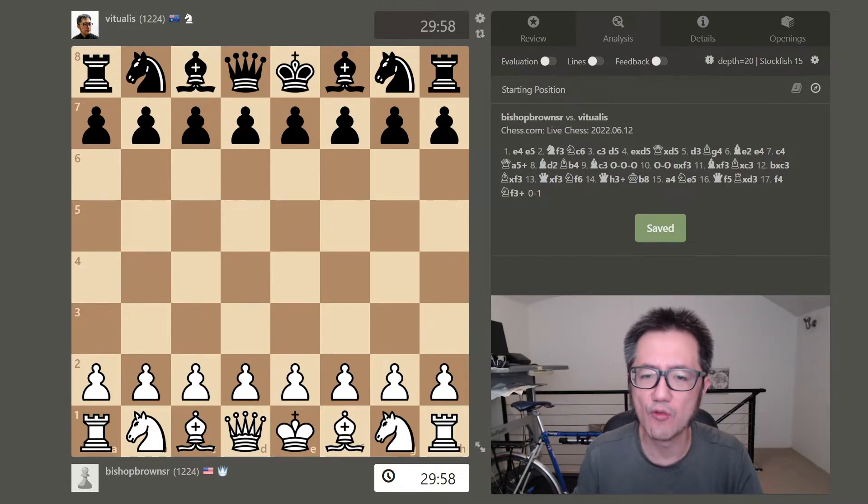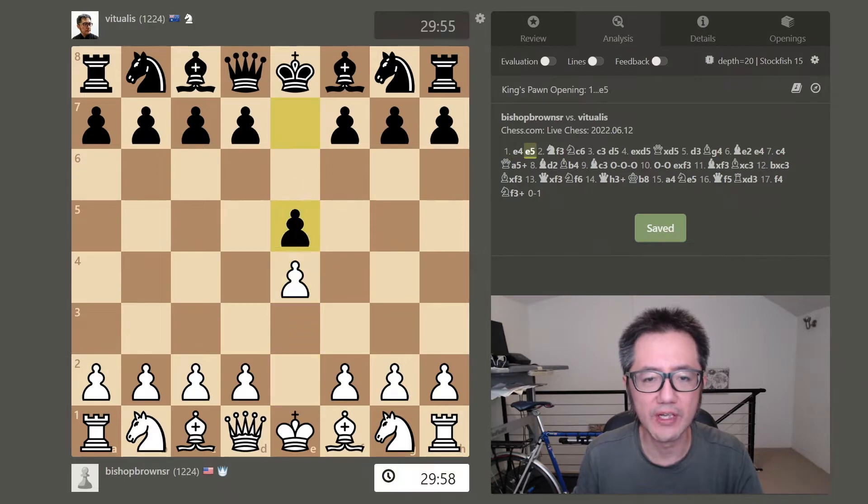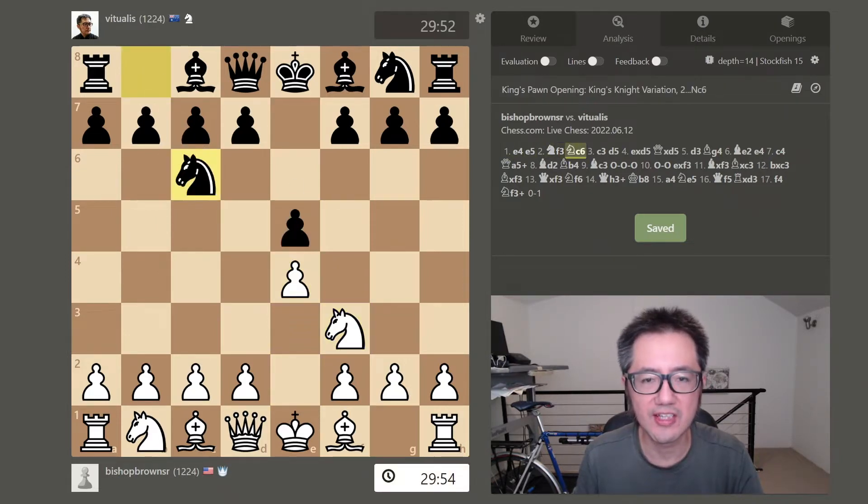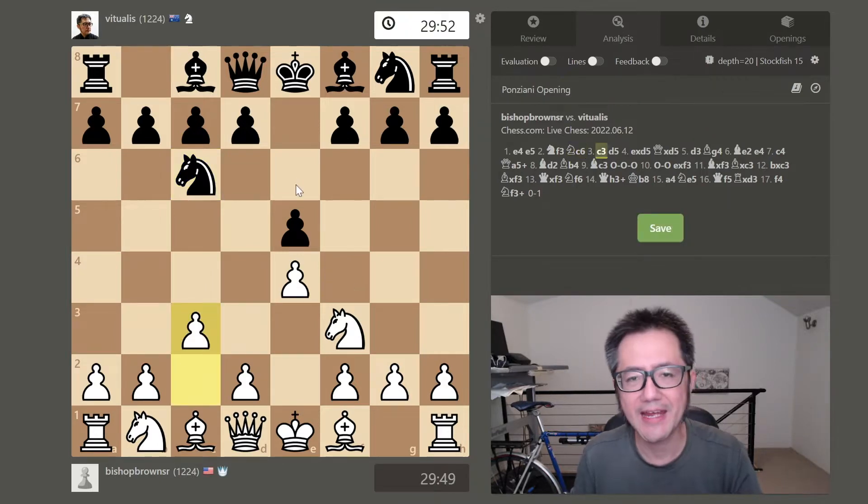From the perspective of white: e4, e5, knight f3, knight c6 as a response — a very common setup. If you played bishop there that would be the Italian, bishop here would be the Ruy Lopez, or if you played d4 right away that would be the Scotch game. The Ponziani is c3.